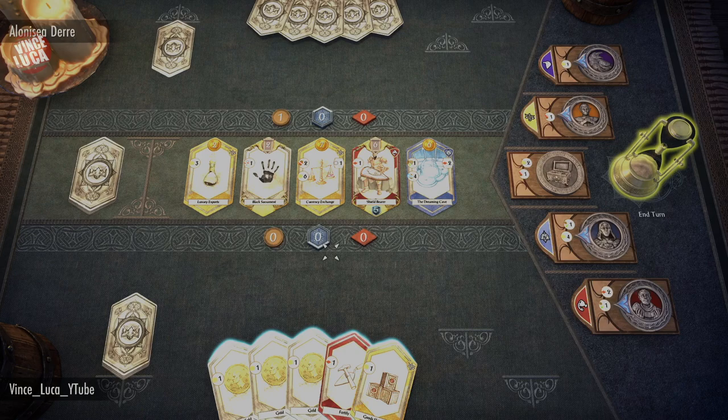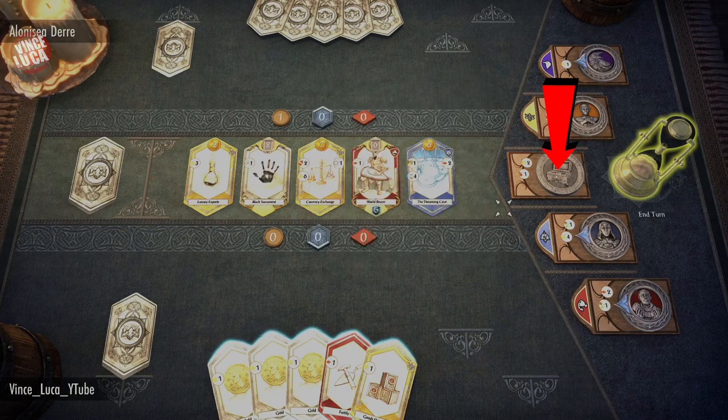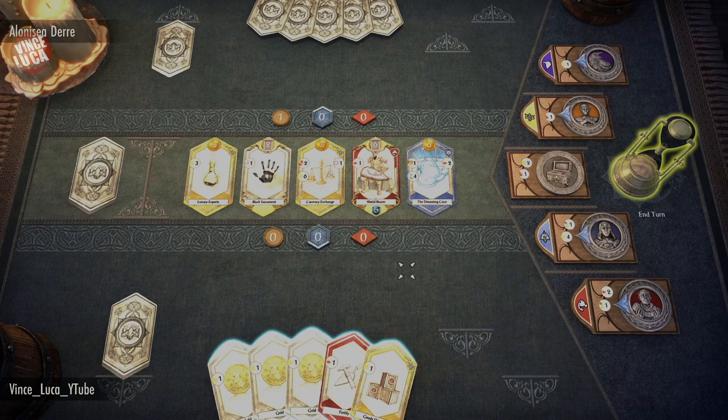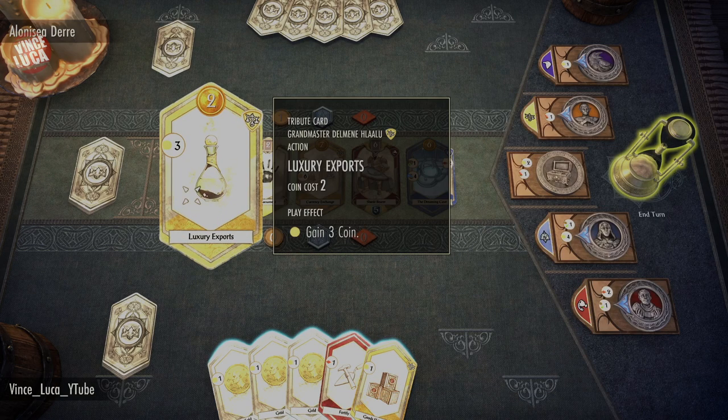This is a deck building game. As you're buying cards you're increasing your deck, making it bigger, but you also want to trim the fat. These gold coin cards are good at the beginning of the game, but towards the middle and end you really don't want them. You'll hear me say 'trim the fat' a lot because that's one of the best strategies for a deck building game.